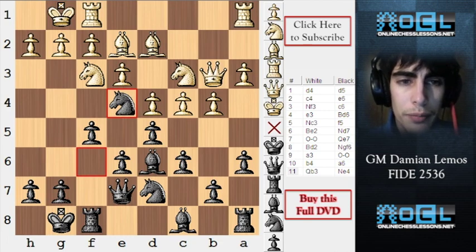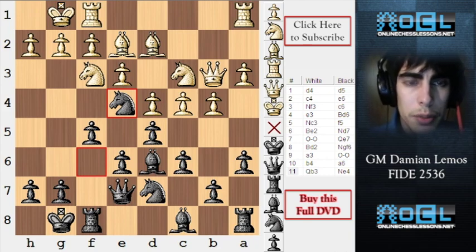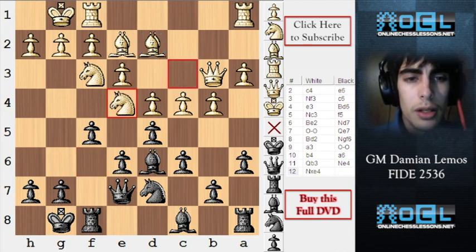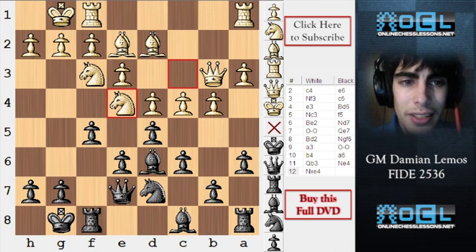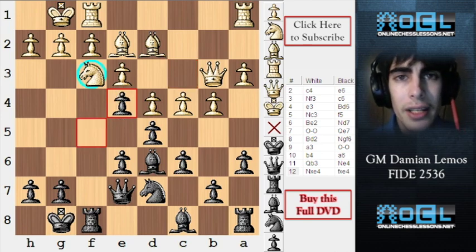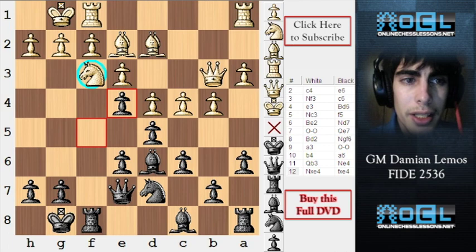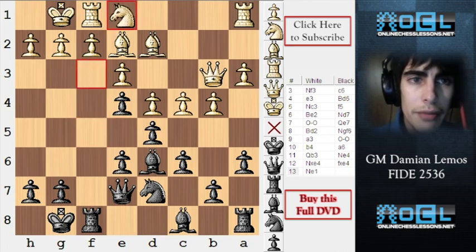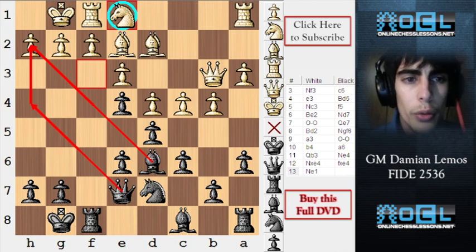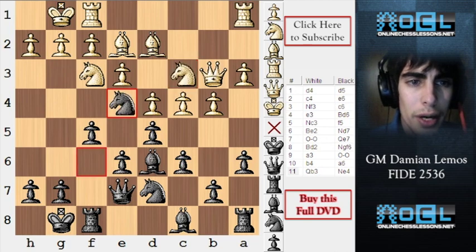Black plays knight to E4 — we are being aggressive here. Here we see why Bd2 was probably mistaken — now this bishop is under attack. If white takes on E4, it's too risky. We can just take with the F pawn, pushing this knight back. This knight on F3 is his best defender. We are getting a lot of counterplay for free and winning space. It doesn't make any sense for white to take.